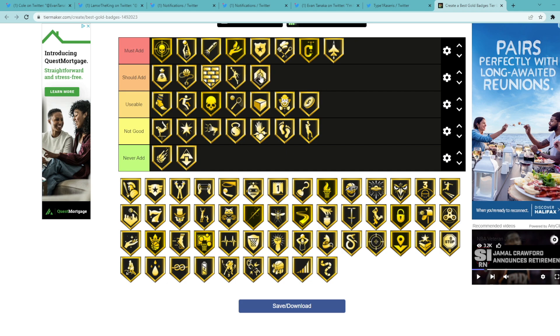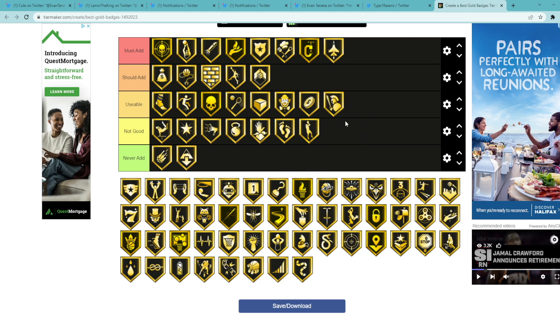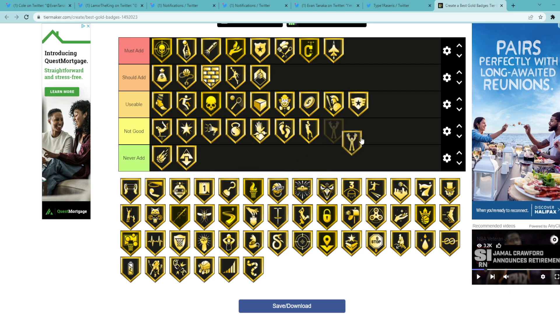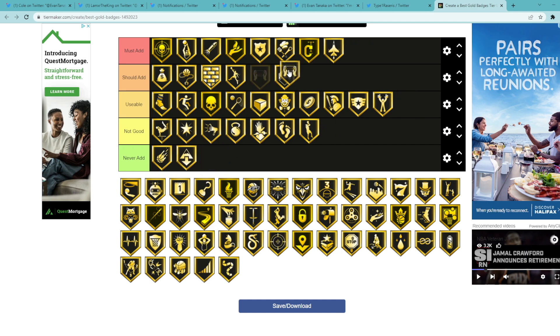Fast Twitch is actually a very underrated badge — I'm gonna have it in should add. Basically if you're underneath the basket it's gonna make you get the layup animation faster. So if you're trying to do a layup animation with a guy like D-Rob, it's gonna help him do that layup animation faster, which is really nice for not getting blocked. Freelo Finisher I think is usable — it's a solid badge gonna help you when you're driving to the rim with less contest. Floor General is usable as well — not the best. Giant Slayer is pretty much the same thing as Freelo Finisher.